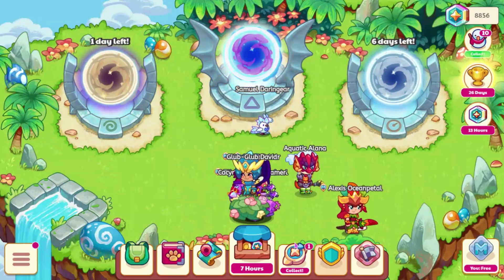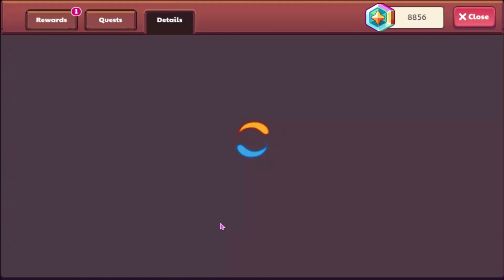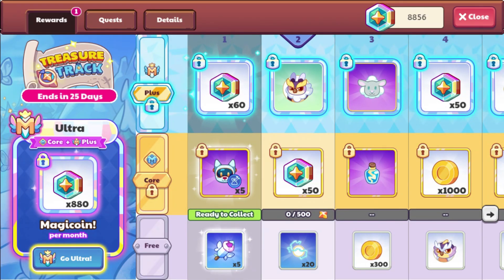First off we'll go ahead and check out the treasure track. This is a new one, it's called Frozen Fairy Tail, which we already got one named that last year. This one shouldn't have the same stuff in it. I believe it has Sarasaur and all of that in it — yep. So here's Sarasaur, we also got a new pet, and I believe it's just called the Sheep, it was updated to the HD.